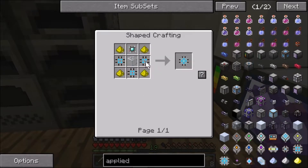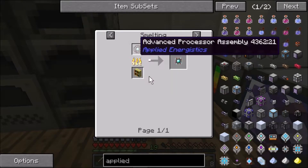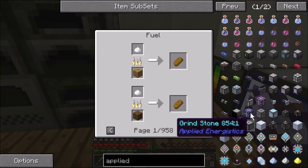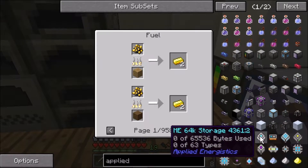Basically we need these cluster thingies. The advanced processor — wait, cooked meat? How the hell did I get there? Hold on, let me go back to the 64k drive.